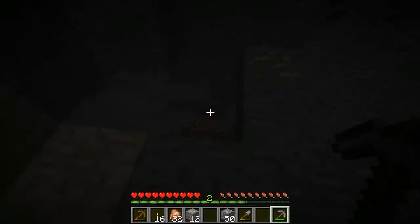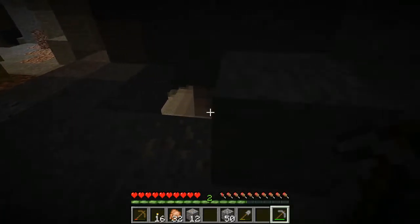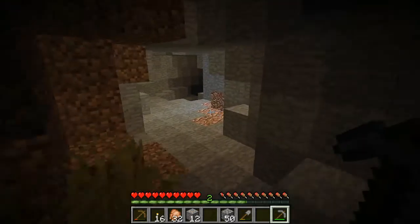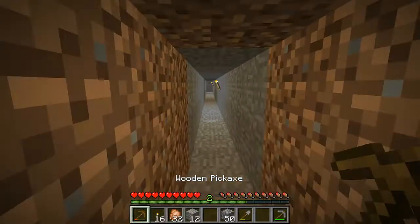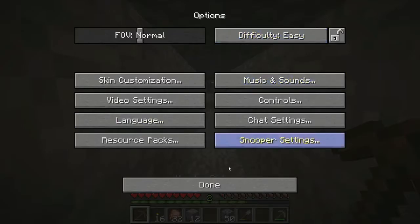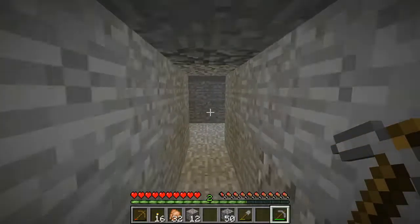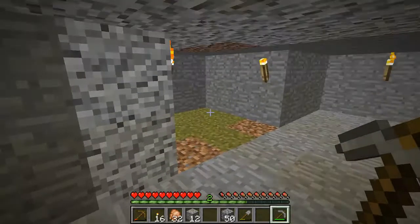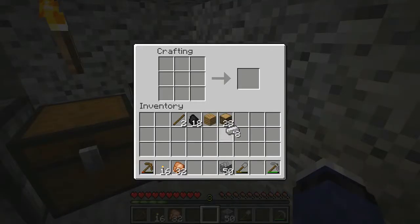Let's see what's down here — we have a cave down that way, that's nice. Apparently lava. Maybe a mineshaft? I don't think there's a mineshaft. Oh, I have normal mode — I want to have easy. I'm not ready for normal mode yet. I've always played on easy, and actually I have a bit of a confession: I used to play completely in peaceful mode, except for at night when I would stand on my roof once I had a house built and shoot the monsters from my roof.